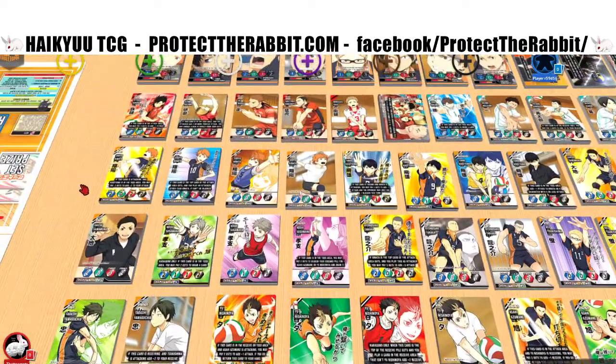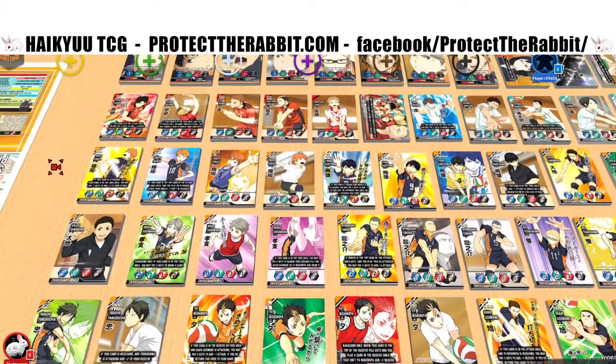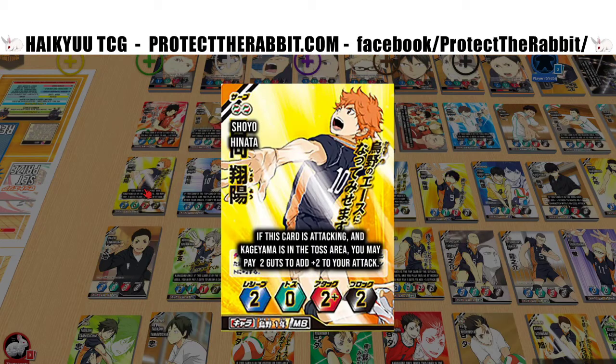The first starter deck was about six minutes, the second was eight minutes, and this expansion is about three times bigger. I might break it up into parts, we'll see. Card one is Hinata — if this card is attacking and Kageyama is in the toss area, you may pay two guts to add plus two to your attack.